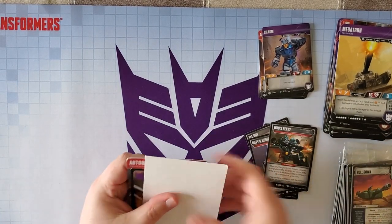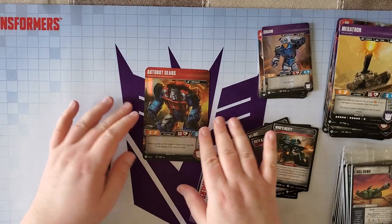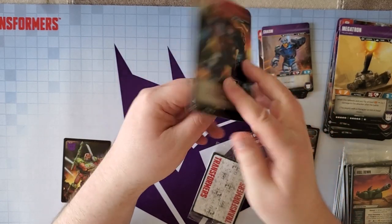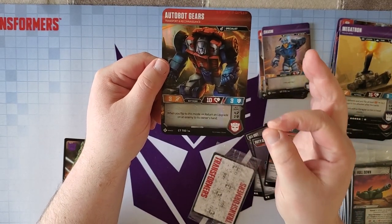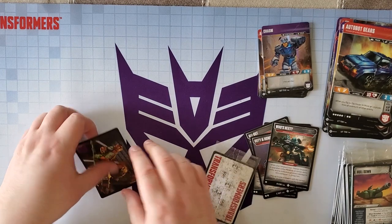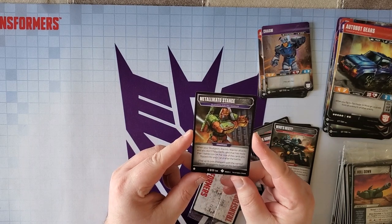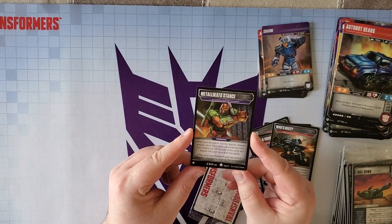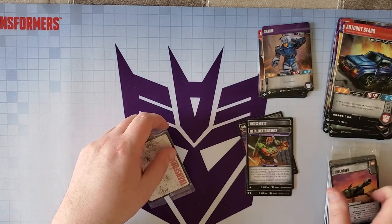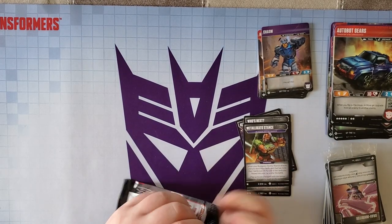Pack number 14 — Autobot Gears. He is a truck and a specialist. When you flip to this mode, move an upgrade from an enemy to another enemy. When you flip to this other mode, return an upgrade from an enemy to his hand. Very, very useful card — I feel like this guy's going to see a lot of play. And then we've got the common Bludgeon Stratagem, Metallicado Stance: when your Bludgeon Electric Warrior attacks and you don't flip a battle card with more than one battle icon, put one of the cards you flipped in your hand this battle.